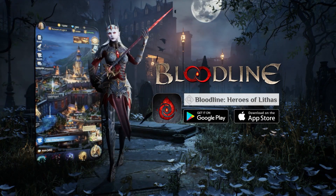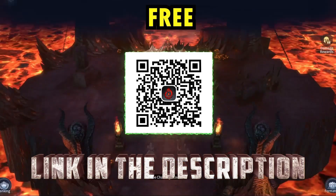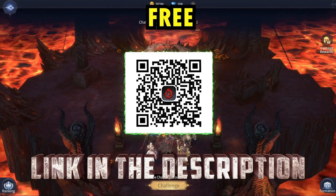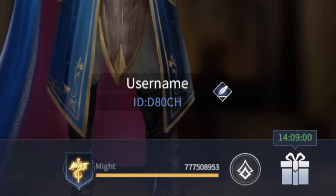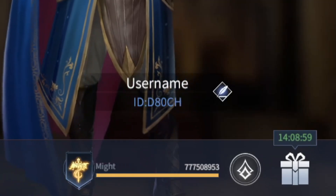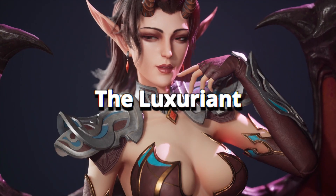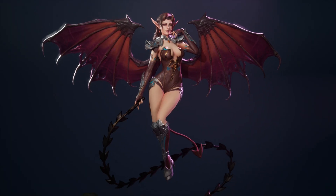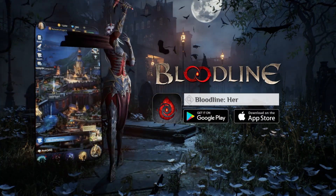Be sure to check out Bloodline Heroes of Lithos — the download is completely free via the link below or the QR code on screen. Additionally, the first 30 people to comment under my pinned comment with their account ID and username will receive a free legendary female succubus champion, Bil Exurient, who is by far one of the best mages in the game. Thank you again to our sponsor Bloodline Heroes of Lithos.